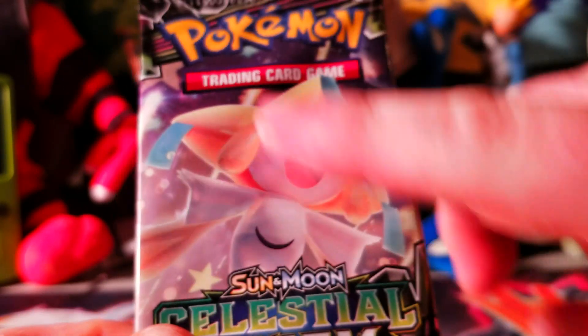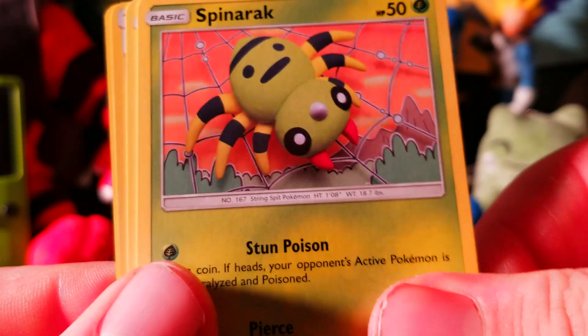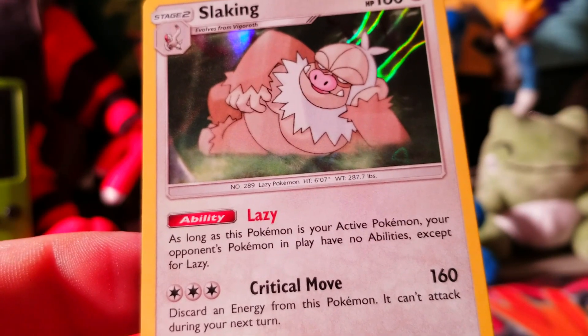One more pack - Jirachi the Wish Maker, can you bless us please? Nice little Mudkip on the front. Here's the last code. Going one, two, three to the front - can we please get one more hit? We got Tate and Liza, Bill's Maintenance, Cacturne, Mudkip, Beldum, Wynaut, Swablu, Spinda, Larvitar, Energy Recycle System, and we got a Slaking holographic with a lazy ability. I can relate.